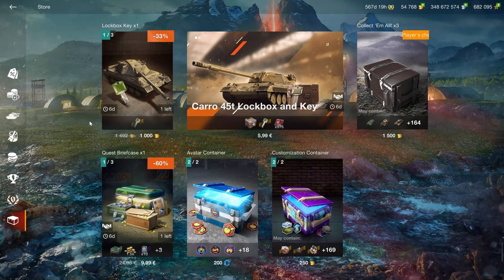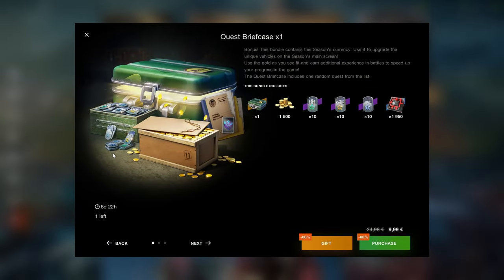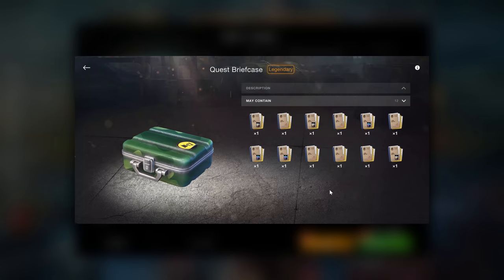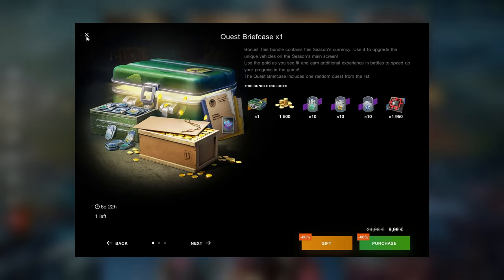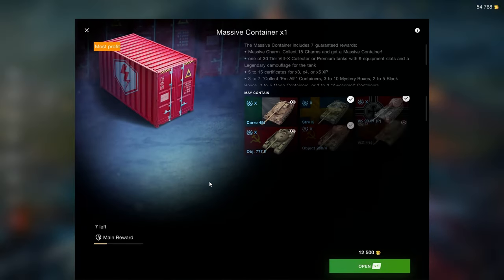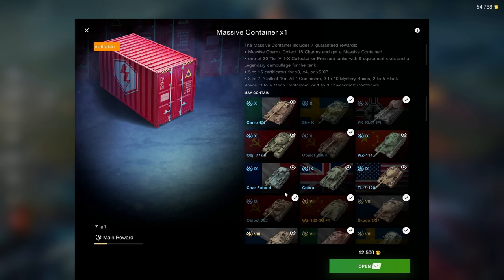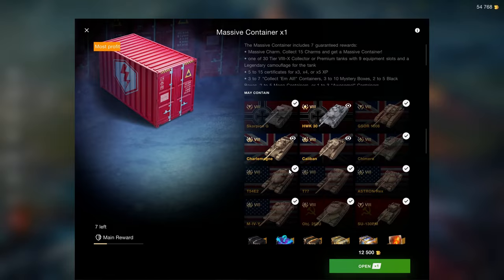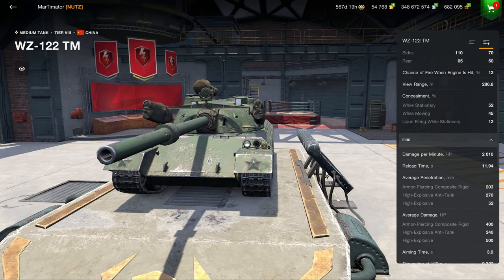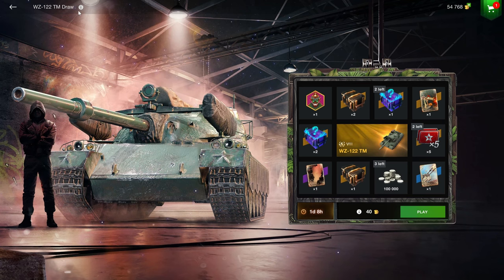The lock boxes are for the CAR of 45T, which isn't the best tier 10 out there, and lock boxes are often worse than crates. Wargaming seems to have lost the plot — you can now gamble for quests. Someone please tell me in the comments what else Wargaming is going to lock behind gambling next, because I'm really curious if you're eventually going to have to gamble for equipment. The WZ 122 TM draw also doesn't make sense — that vehicle is inferior to alternatives and gambling for it at that price is just World of Gambling at this point.